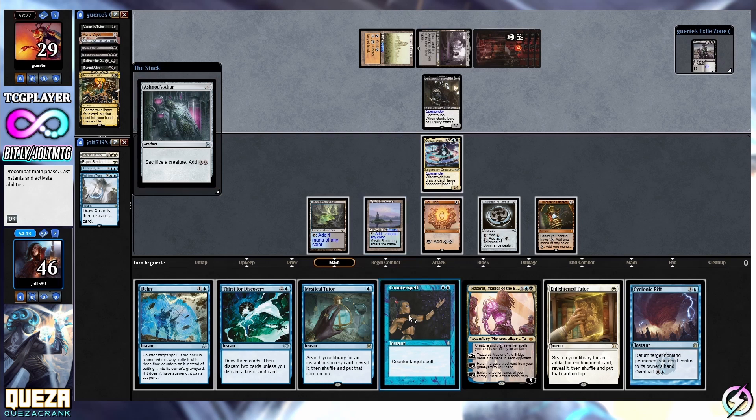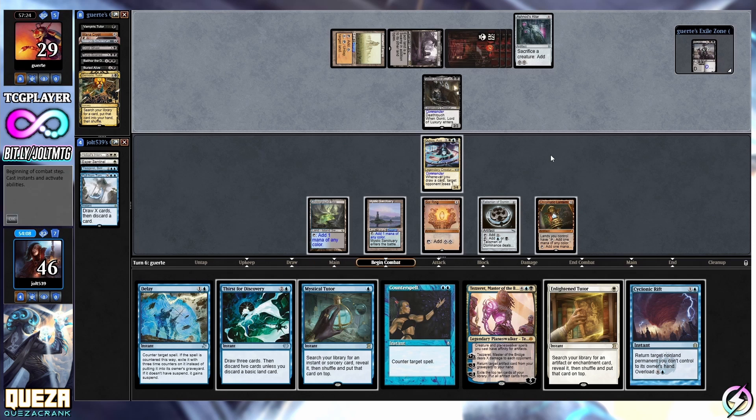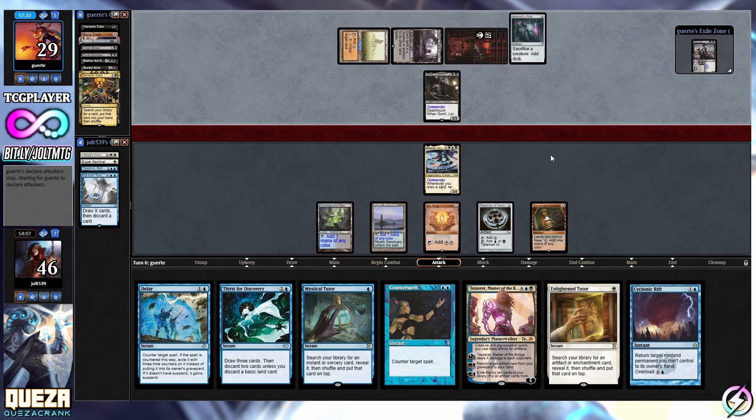Thing countered - I know you can kind of loop some stuff with Ashnod's Altar, but we're just going to be cool with it right now. Ashnod's Altar comes down. We still have Thirst for Discovery, and we can try to set up an Enlightened Tutor if we want to.